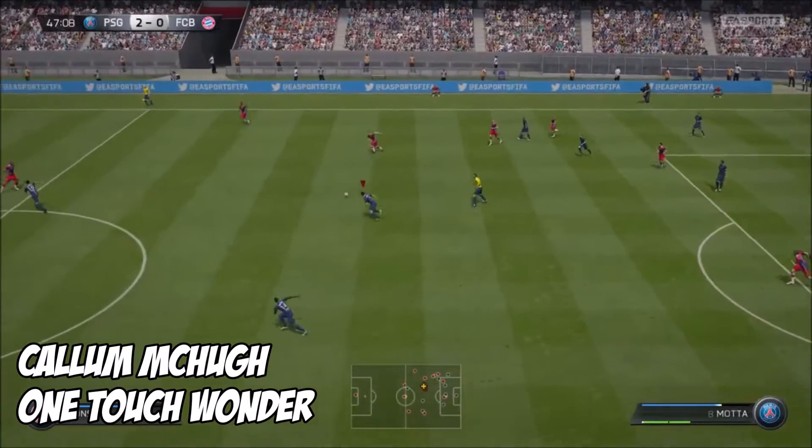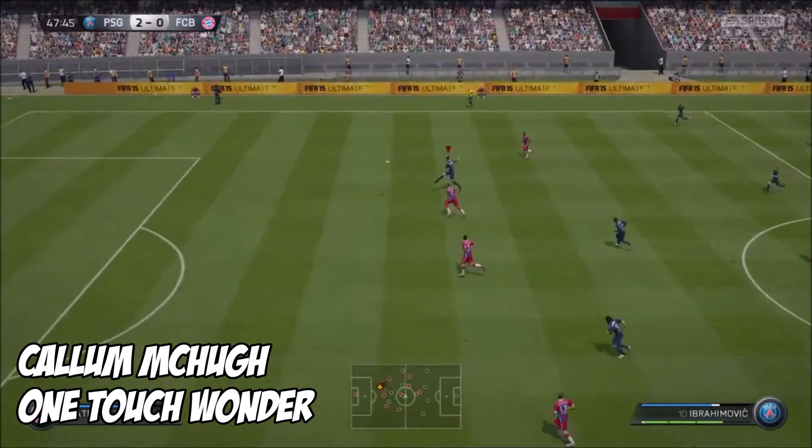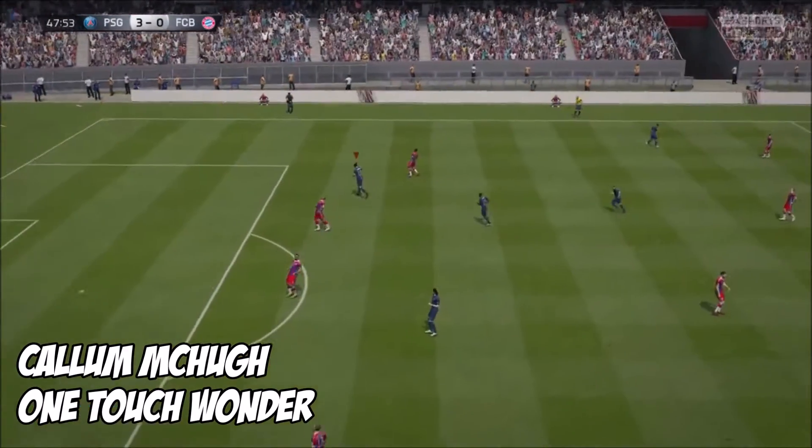At 7, it's Callum McHugh with the one-touch wonder. He has a lovely through ball and Ibrahimovic — who else — with an absolute spanker.